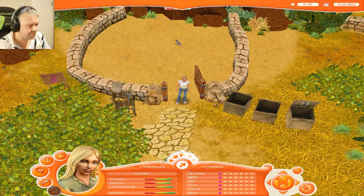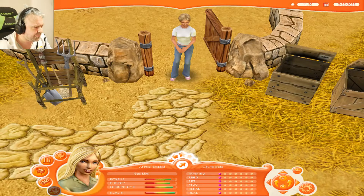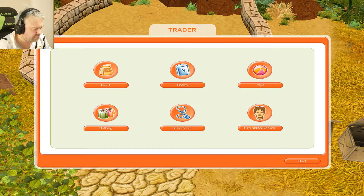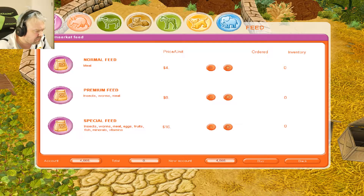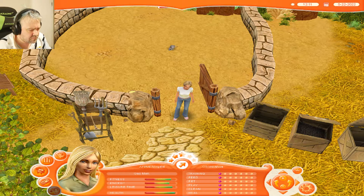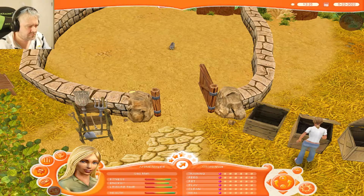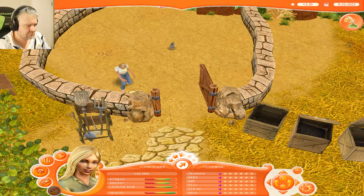You'll stay here a few days, yes you will, buddy, and you'll be back. Chippo — I'm assuming you are a meerkat. Major cleaning. I think I meant to buy you food. Let's get you some premium feed. Where's the food? Feed animal — there we go. Yes, that tastes good. I'm sure it does.